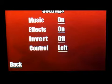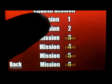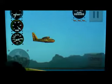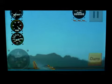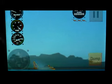I click on settings — there's music on or off, effects on or off, invert on or off, and control left or right. Then I click on mission and I'm going to start mission one. There are buttons at the bottom and you can see your gauges. You pick up the water and there's a water gauge up at the top left corner.